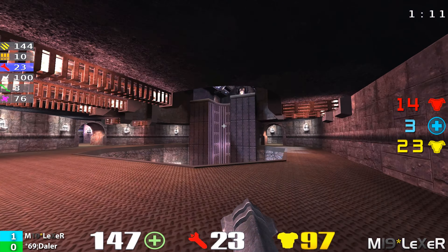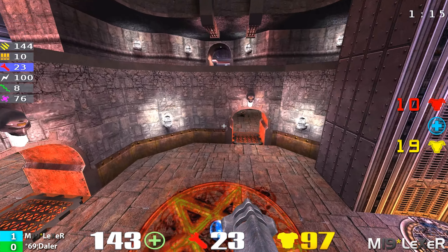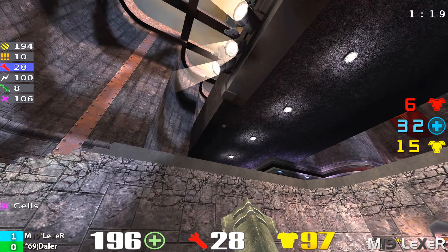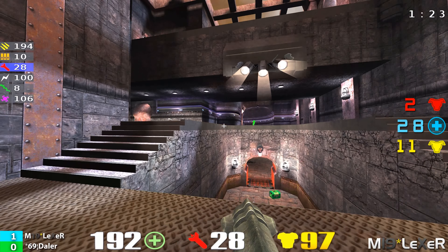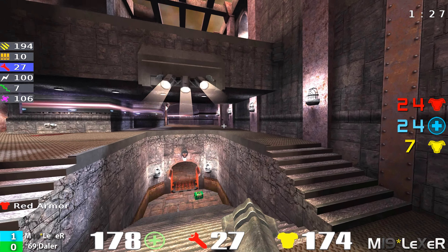Staying on Lexer here — 145 health, 97 armor. Doing a little bit of walking there, trying to sneak up behind. He's going down. Got the mega health again, 197 health, 106 armor. If he continues to own that mega health and that red armor, that's going to be game over because he's got it and Daylor's not going to have it.